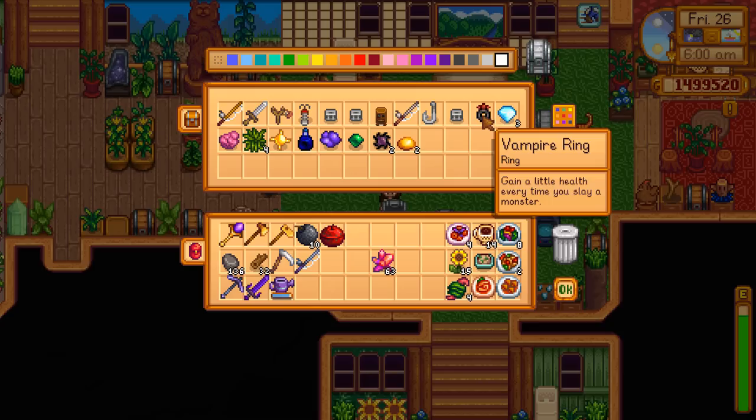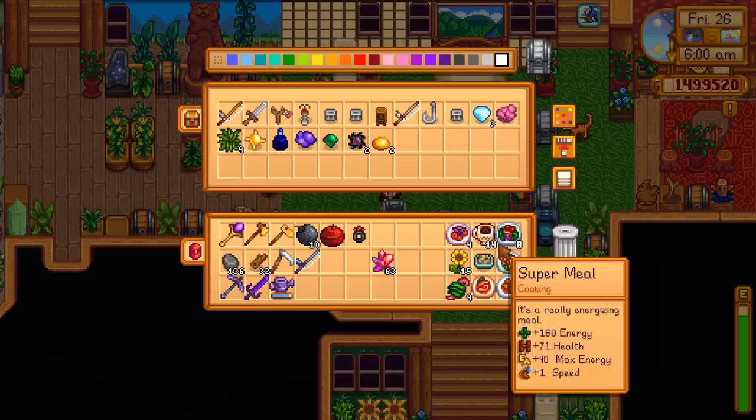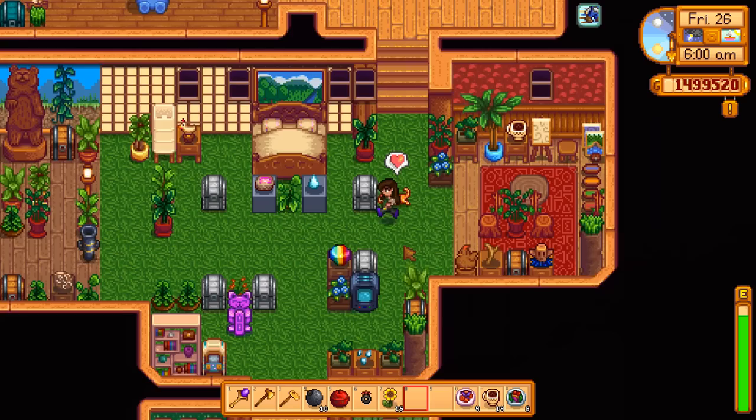I've got a few bombs in here, and I have a vampire ring that maybe I should take to Ginger Island just in case I'm able to fuse it with another type of ring. I have more trap bobbers that I'll need to use on those dorado tomorrow. I want to take the bombs, and there's a ton of food — I can put these sunflowers away though. I'll give those to Leah or something. Other than grabbing more bombs, I'm ready to go.